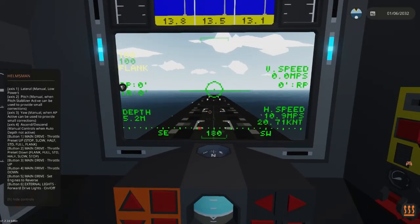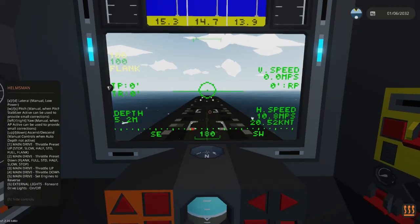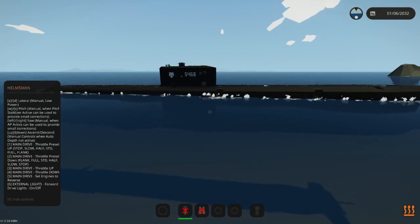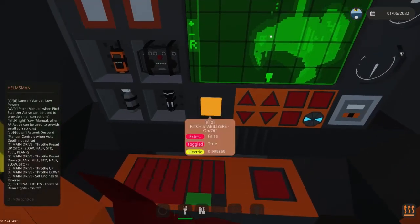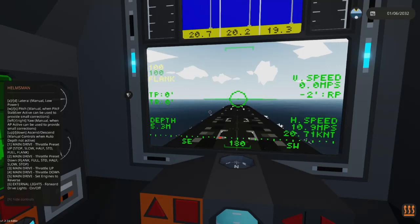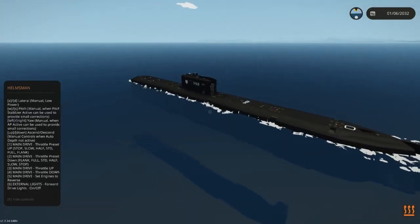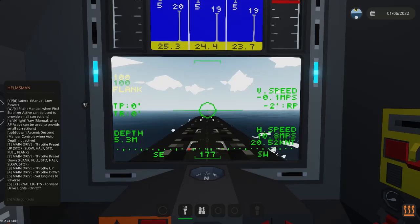The other controls: axis one — A and D — is lateral, which is moving from side to side. It's low power, more designed for docking when you want to move from side to side to reposition. W and S is your pitch controls — press W to pitch forward, S to pitch back. There are pitch stabilizers which will always try to bring this to zero zero when running steady. Your yaw controls are left and right — for yawing it uses the rudder in the back as well as yaw engines on the side that can turn when you're completely stopped.